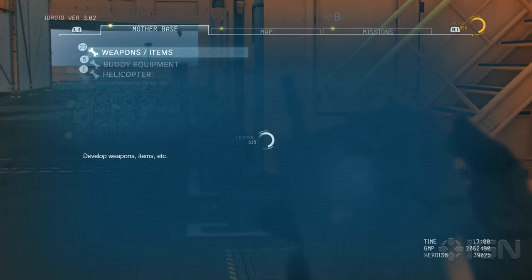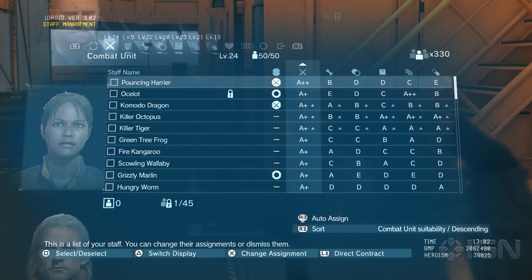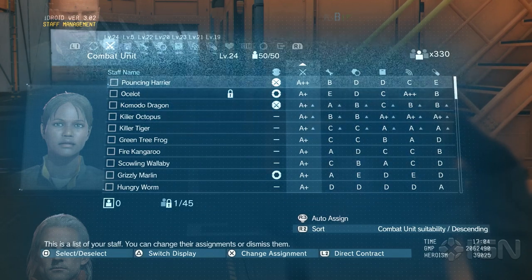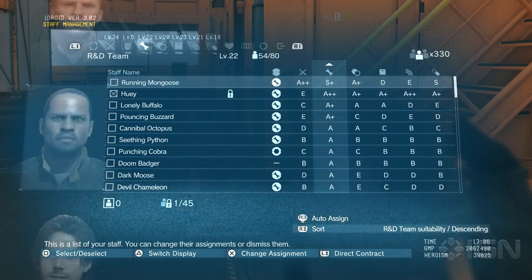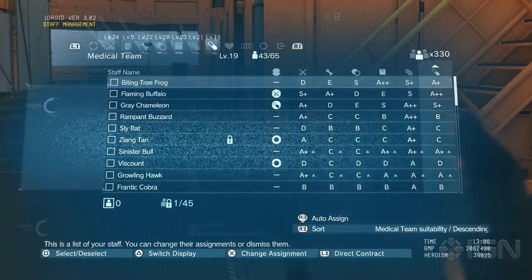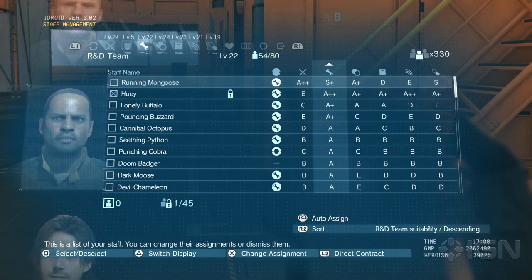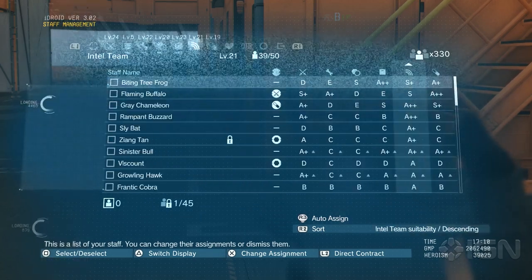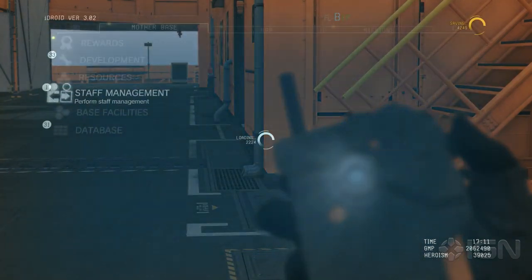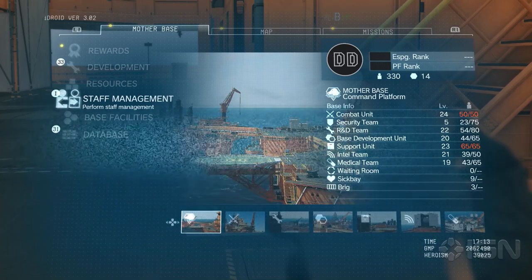Not all of this is available from the beginning. The way we get it is by working through our staff management teams. When we go through the missions, we've got this nifty Fulton device, and we can use it to — well, pretty much kidnap people. You'll also get a steady supply of volunteers who will be recruited and find their way to you themselves. Based on these people's talents, you can divide them across your different teams: medical, intel, support, base development, R&D, and security. You constantly bring these guys in, assign them to teams, coerce them into joining your army, and allow them to fill these roles.